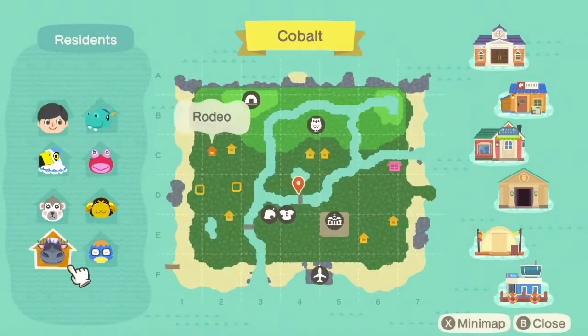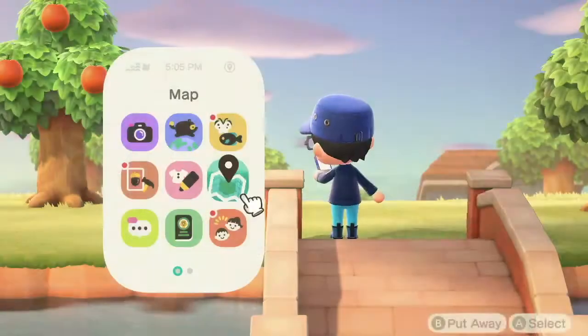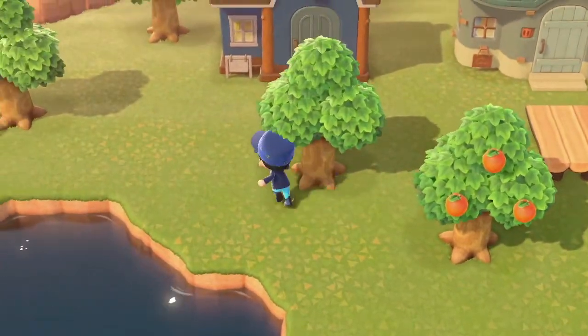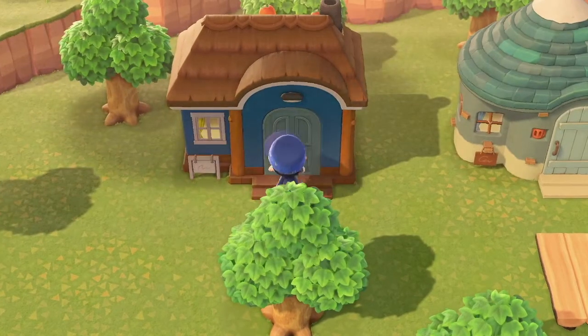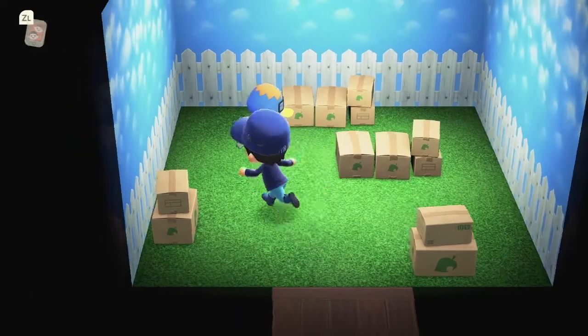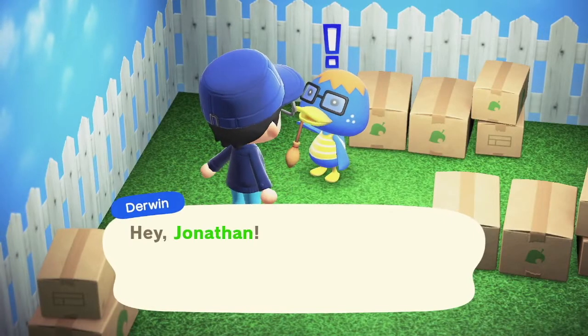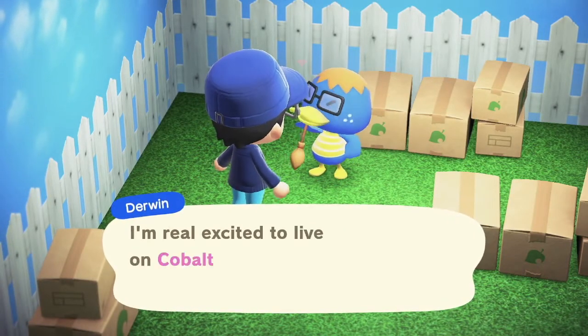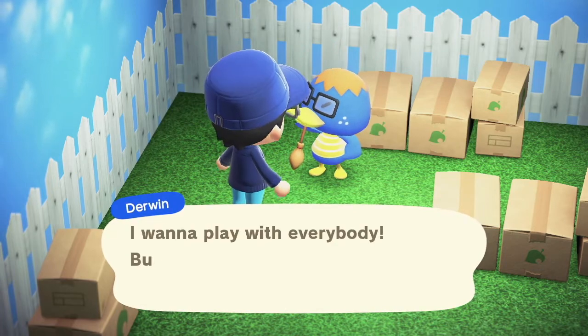Where the heck does Darwin live? Darwin lives right in front of us. I like how this house is the same colors as he is, so it's really easy to tell whose house it is. Darwin was in my GameCube town, I'm pretty sure. He says he's all done moving and is excited to live on Cobalt.